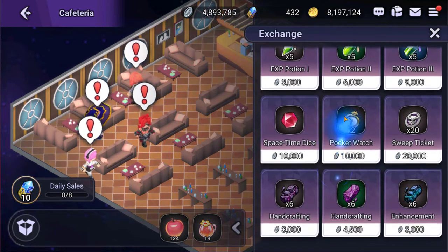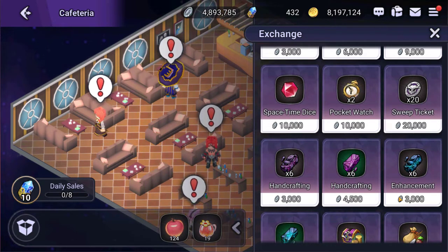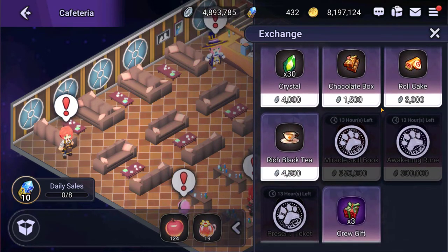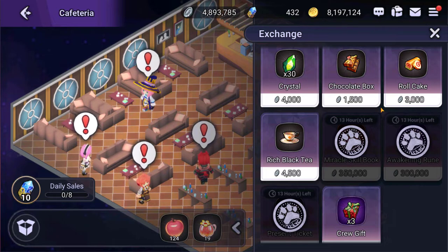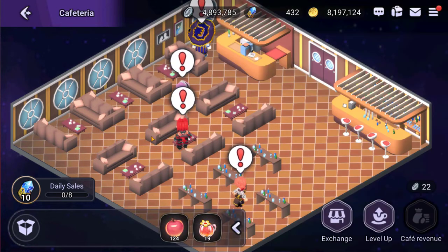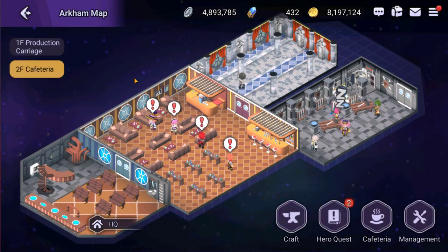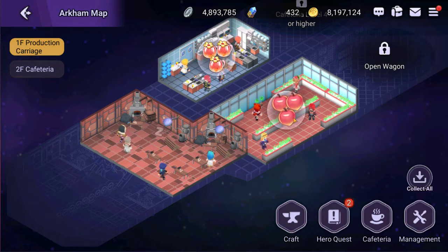With the coins you accrue, you can buy experience potions, sweep tickets to help clear stages faster, enhancement stones for equipment, gold chests, and chocolate boxes which can also be given to your characters to raise affection. The most valuable things — the ones that bring a smile to my face — are the miracle skill book, the awakening rune, and present tickets to further your character's development. If you make those daily sales you'll get the added bonus of pellets.